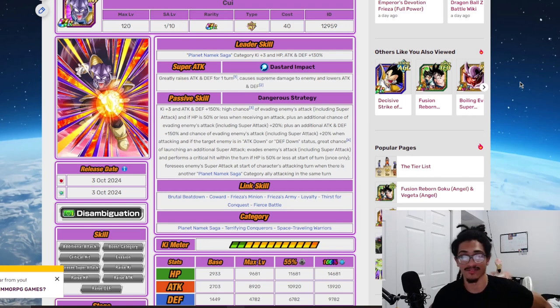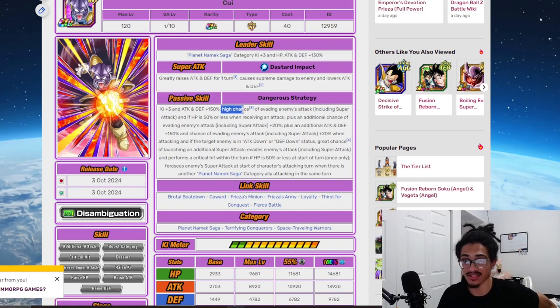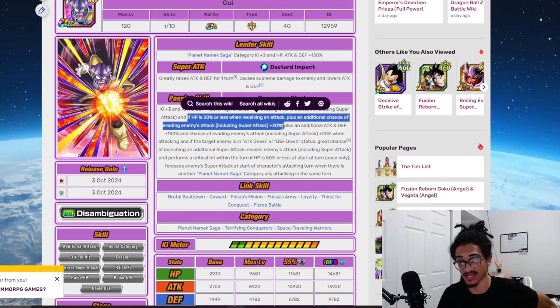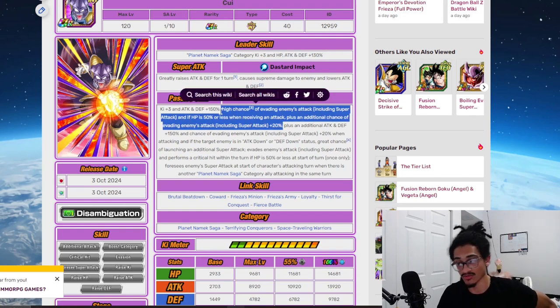His passive, 'Dangerous Strategy,' starts with three Ki and 150% attack and defense at the start of turn, as well as a 50% chance to dodge baseline. If HP is 50% or less when receiving an attack, this card gets an additional 20% chance to dodge, stacking up to a 70% chance to dodge.